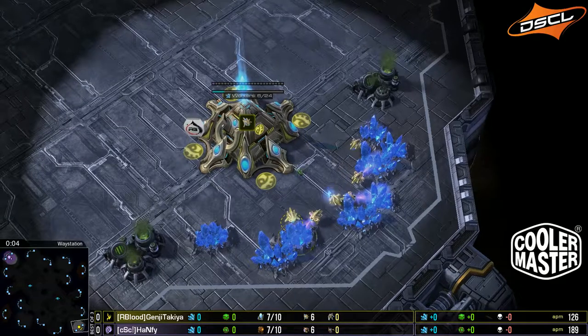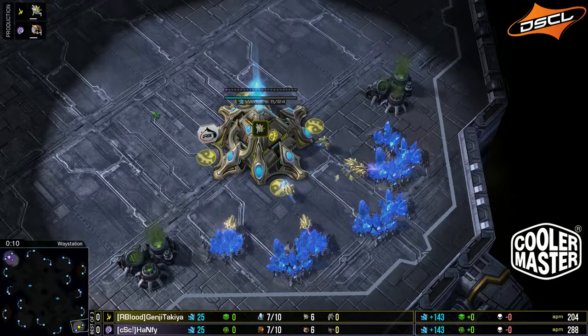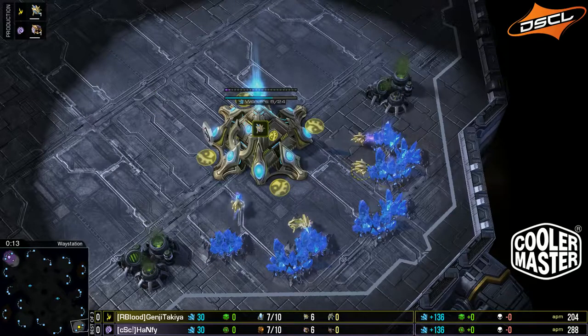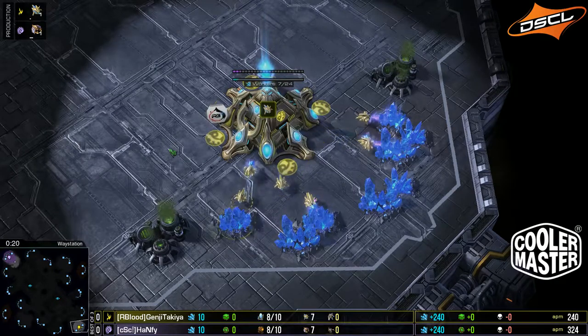Here we are on Waystation in the second match of today's group stage. In the bottom right corner of the map, it is going to be the yellow Protoss Genji Takia from France, playing his heart out as Protoss, everybody's favorite race.